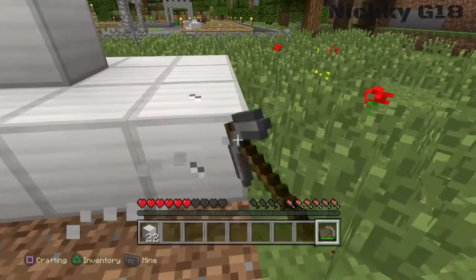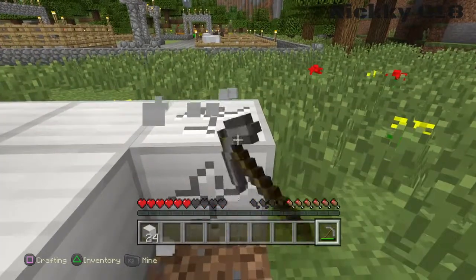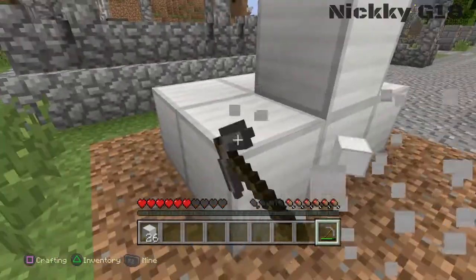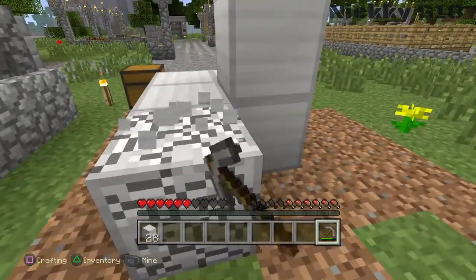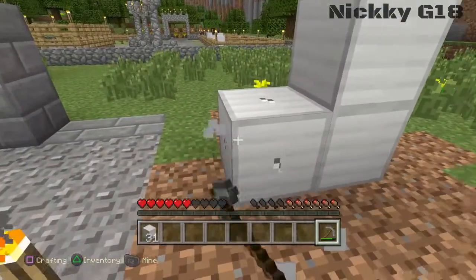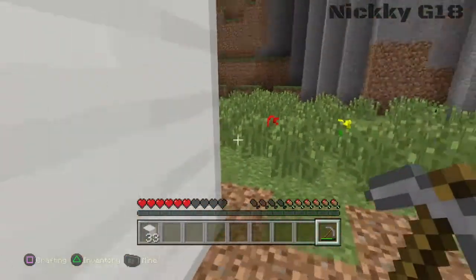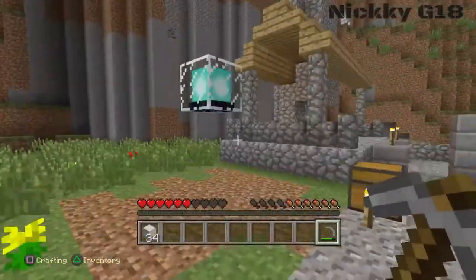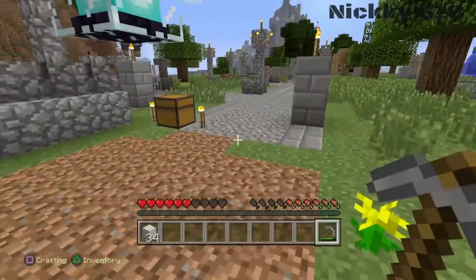Once you've collected all your iron, you then want to make an iron pickaxe, iron sword, and all your iron tools. To do that you're going to need some wood, so get yourself some wood. To get to the other part — where to get gold and diamonds — it would be much easier to use a boat.